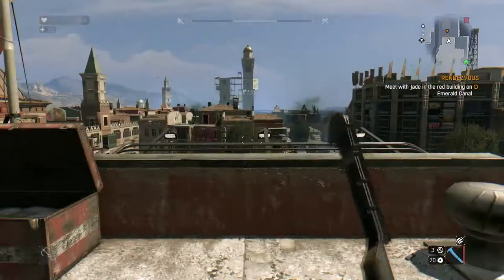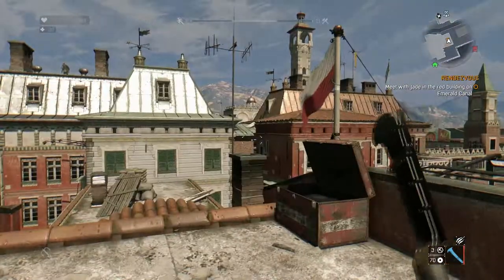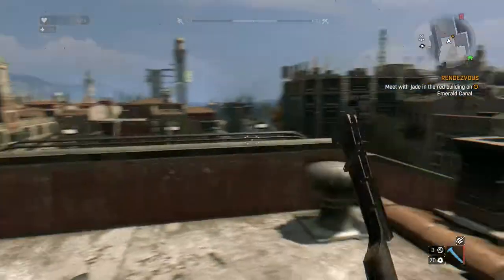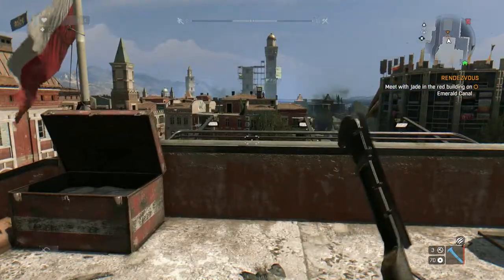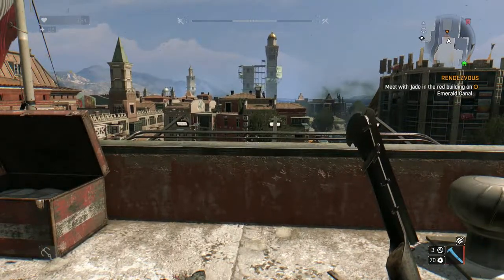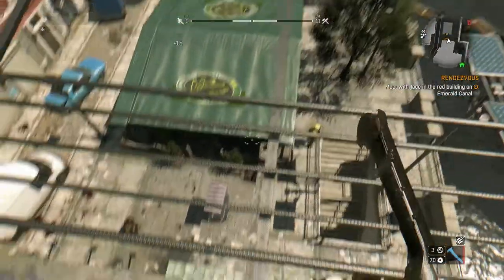Hello everyone, my name is Mike and welcome to Dying Light. In the last part, we set off an explosion pattern on one of the towers for the GRE to see that there are survivors still in the city. But the GRE actually sent a fighter jet in and blew up the tower so that signal could not be seen anymore.